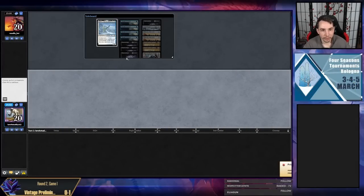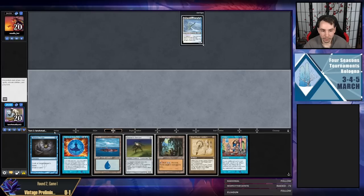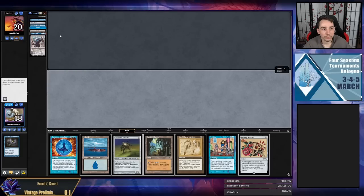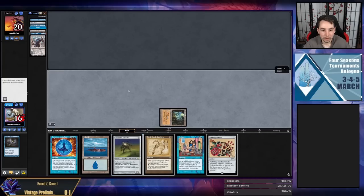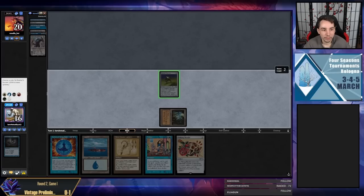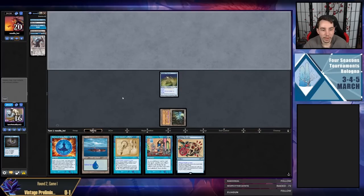All right, round one was pretty interesting. Let's see what we can do in round two — I got a bird, yep that's a keeper. We can probe — they're playing Jewel Shops and they have Island, Ancestral, Force, Workshop, Karn, Ponder. I'm going to name Blue even though they have a Force because I want my Negation to be turned on here. I guess I have to really be forcing Karn, unfortunately — I don't know how I'm really beating a Karn.